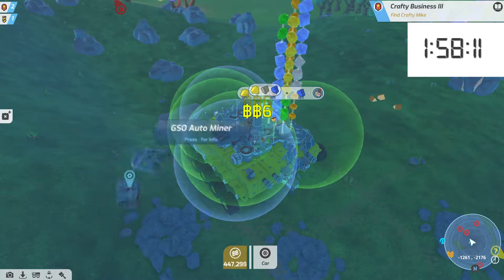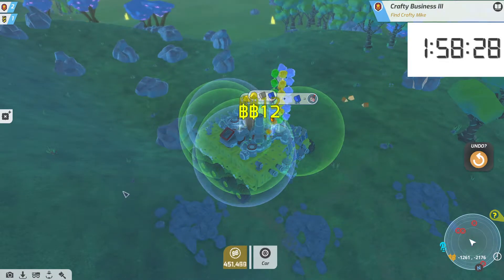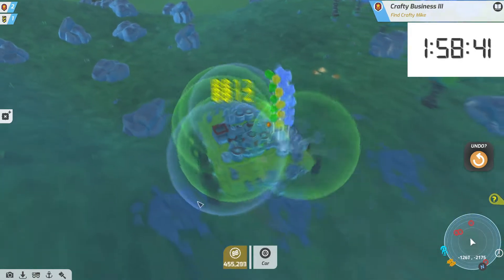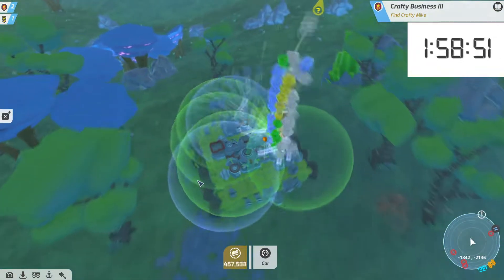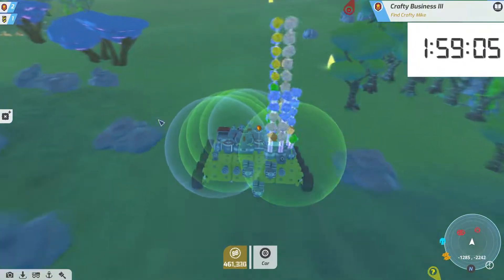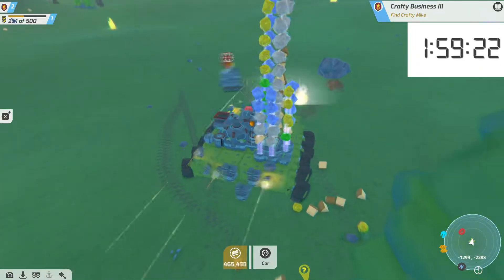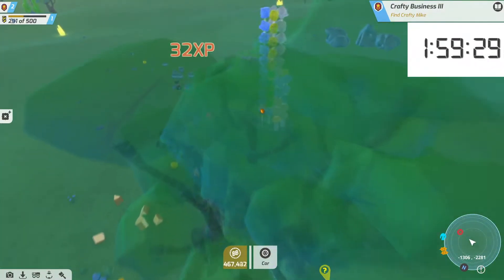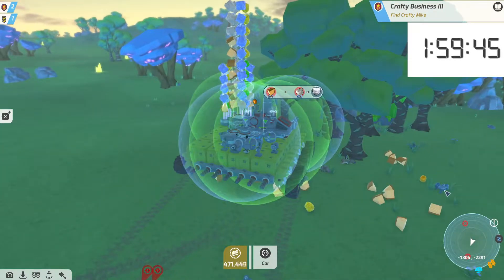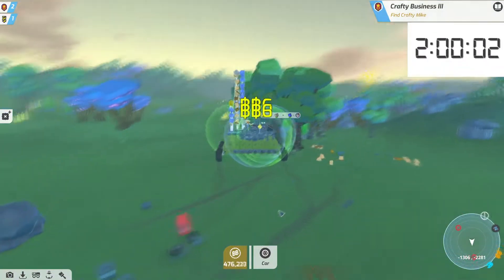Every single block buck, every single bit of cash is going to get us that one million just a little faster. So even if the refining and all the work comes from me now — I go dump all this stuff off — that's still money in the bank. It's not the best money in the bank, and I could have done better building a little smeltery thing for myself. But it all depends on how you play. We're sitting here at the two-hour mark — we are at a little shy of half a million.